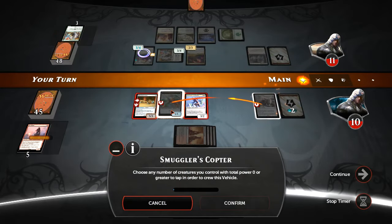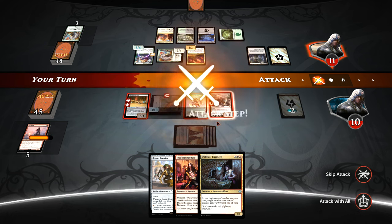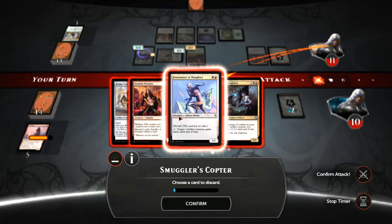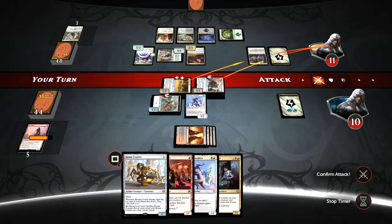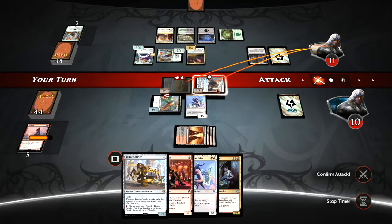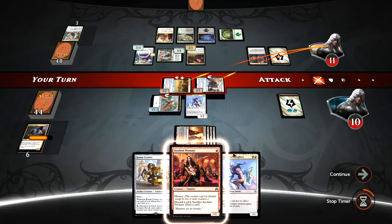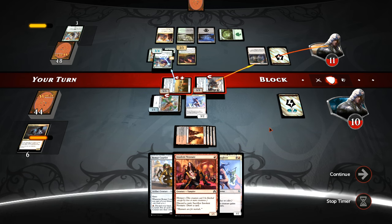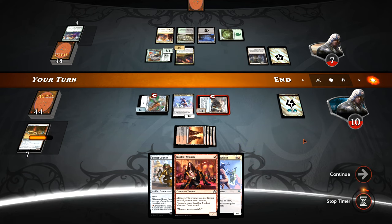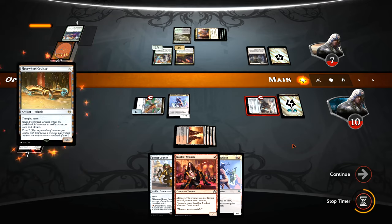Do we want to double block? It would cause one of our creatures to die as well as one of theirs. They don't have anything that can block flyers, so I think that's what we want to do. Hopefully they don't have a pump spell — and they didn't, so that's good. Fleet Wheel Cruiser is an okay draw and I think it's the correct play here as well. We'll crew the Copter and swing with the vehicles. Another Forerunner — we have four. Three damage for sure taking them to eight. We ditch the Weld-Fast Engineer so we can deploy our entire hand next turn. Trading Narnam for the Fleet Wheel Cruiser — still get one through from trample, taking them to seven.